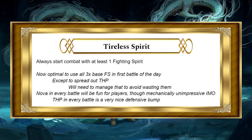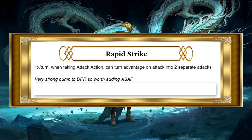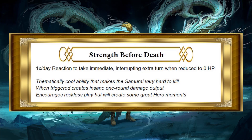Getting temporary hit points in every battle is a very nice defensive bump. Rapid Strike is awesome — a very strong bump to DPR, worth adding as soon as possible, although it is a 15th level ability so it'll take a while. Besides Fighting Spirit, it also benefits from any additional means of attacking at advantage: the familiar Help action, Blind Fighting obscurement, Flanking — all the ways you can get attacks at advantage. Strength Before Death is thematically cool and makes the Samurai very hard to kill. When triggered, it creates insane one-round damage output, encourages reckless play, and will create some great hero moments. It's a very cool ability, though I don't value it as much as always-on abilities.